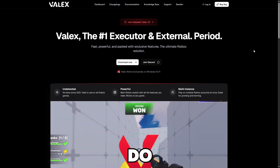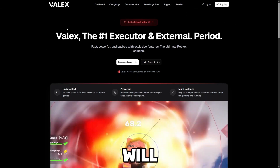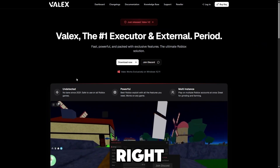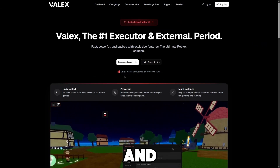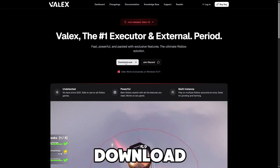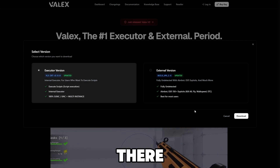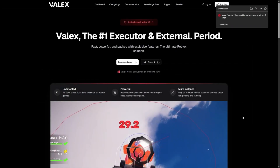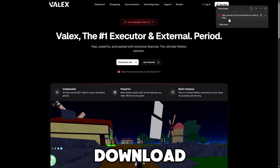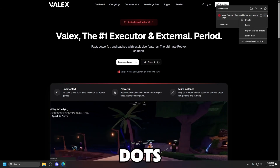The first thing you want to do is go to the first link in the description below, where it will take you to their official website, where you can go ahead and download their executor. Just press 'Download Now' and then click on the executor version right there, and then press download — it will then download for you.